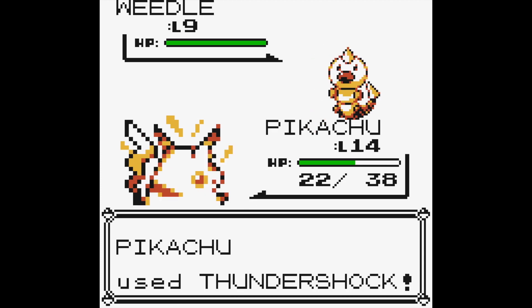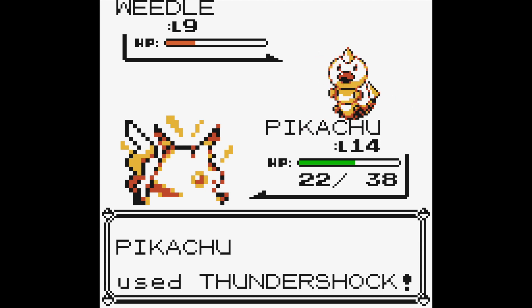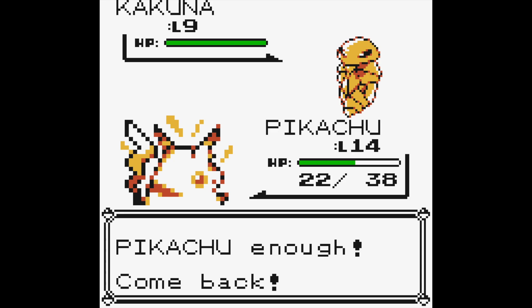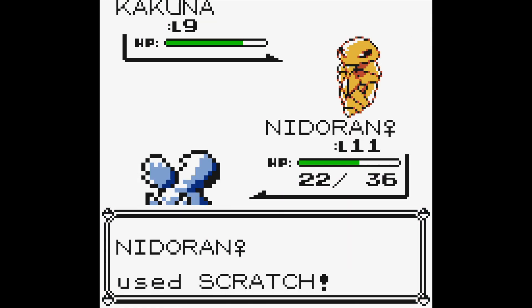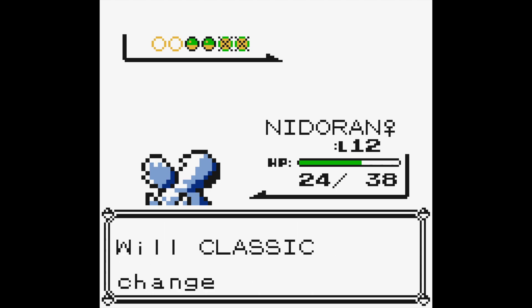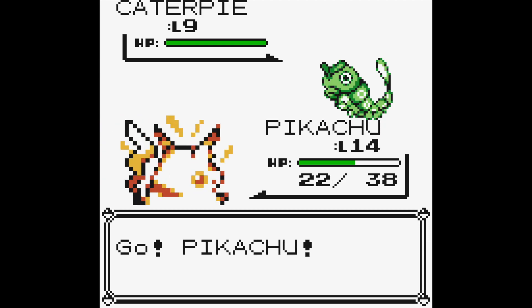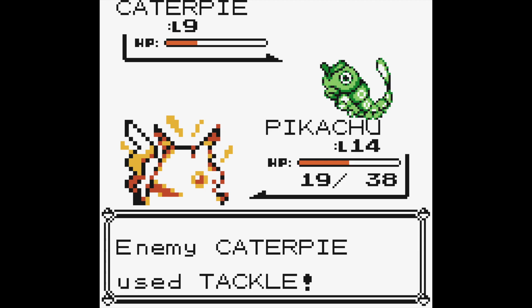Let's try to take him out quickly and hope he doesn't poison us. We've got a Kakuna next. Since Nidoran is a lower level I'll go with Nidoran and speed up the fight with this Kakuna. Nidoran learned Double Kick! I can't remember what Double Kick is strong against, or what Pokemon are weak to Fighting moves. So if you guys know that, go ahead and let me know what Pokemon are weak to Fighting moves so I can be prepared to actually use Double Kick.